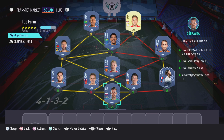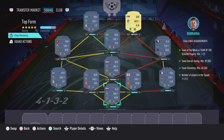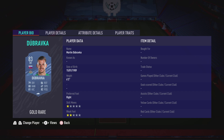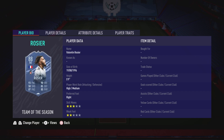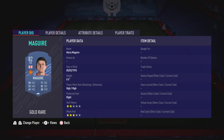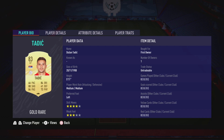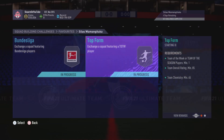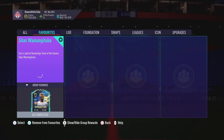Now moving on to the top form section — like I said, it costs 110,000 coins to complete. No loyalty is required, as you can see, even though the right striker does have loyalty it does not affect this SBC whatsoever. Here are the players I used, and that is the top form section completed.